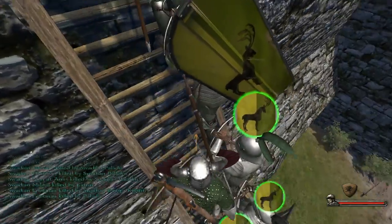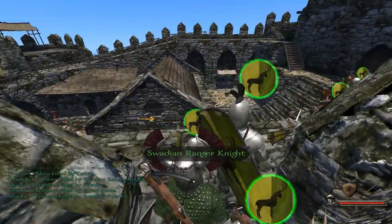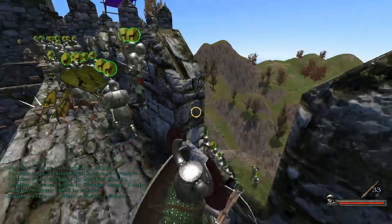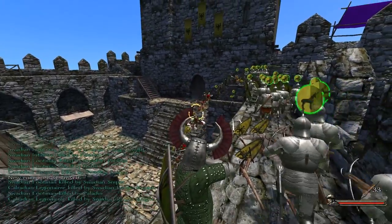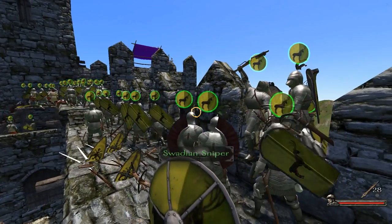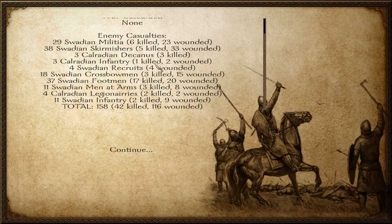So these are the ladders on the wall. If you're sieging a different castle you would have a big tower that comes up and it takes a while to get to the walls - this is just quick and easy. You've got all these guys coming and I'm just going to insta-kill them. Look at how they're all dead now - I killed forty-two.